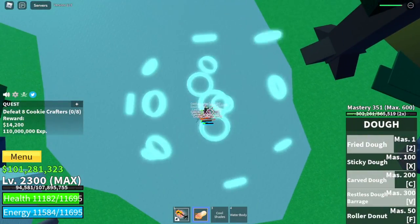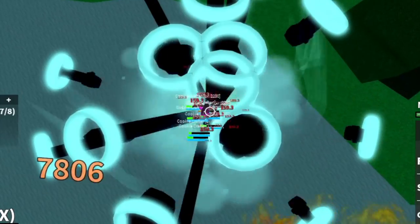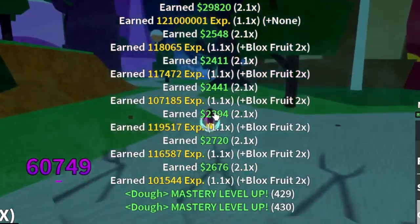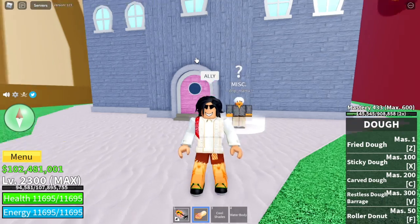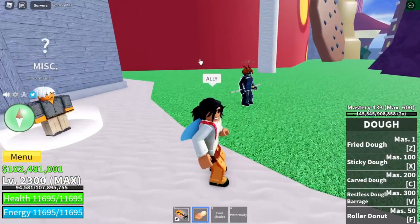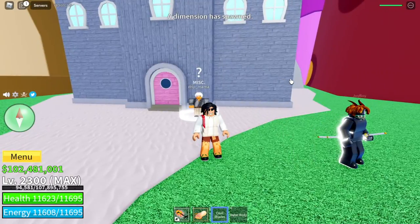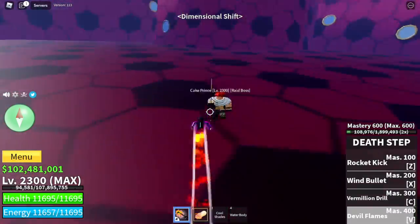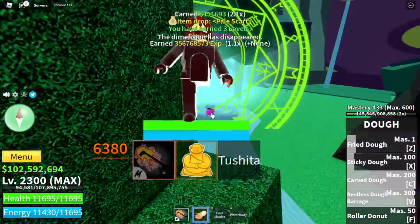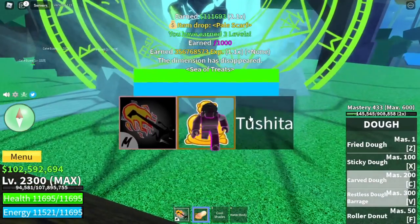Another advantage of grinding on this island is you can unlock the Doe Master. The requirement is you need to defeat 500 mobs on this island. Once you do that, you go talk to this NPC. You need a friend — shout out to my brother who helped me defeat this boss. You need to enter this area where the dimension has spawned. On defeating this boss, there is a chance that you will get the Trident. But you won't earn any Mastery here.